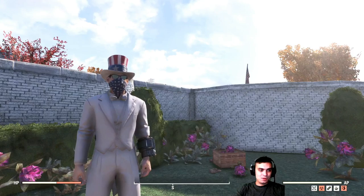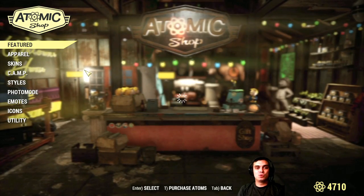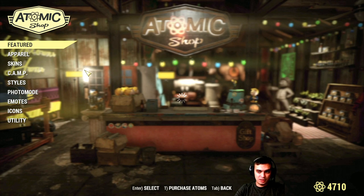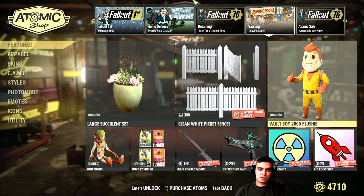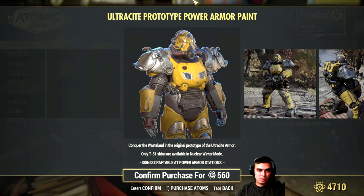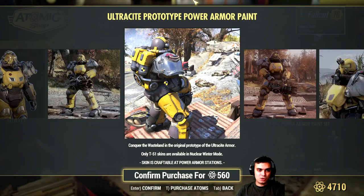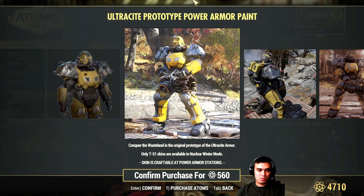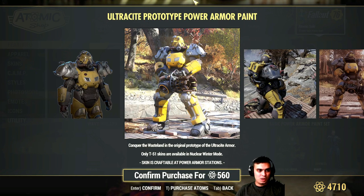Alright, let's take a look at what we've got. Going to the Atomic Shop, under the 'New Sale Every Day' section — I checked the patch notes and I believe there's nothing else based on the dates. Today we have the Ultra Side Prototype Power Armor paint. I'm pretty sure someone already owns it; I remember receiving some positive feedback about this power armor.